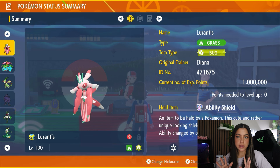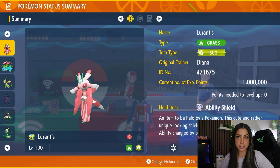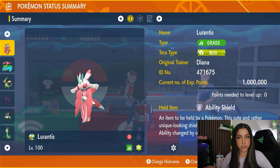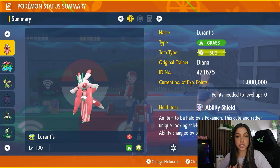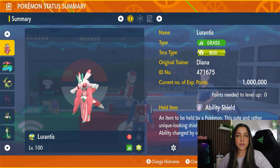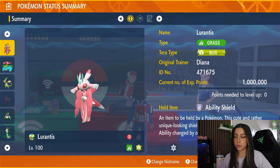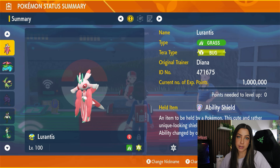Obviously things like Leaf Storm are kind of scary when it comes to Serperior because it activates its Contrary ability, but never fear because we have our own Contrary Pokemon to take into this raid to solo it, which is Lurantis. You obviously want your Lurantis to be level 100 as well. It is a pure grass type Pokemon too. However, for this raid, you do want it to have the bug tera type.